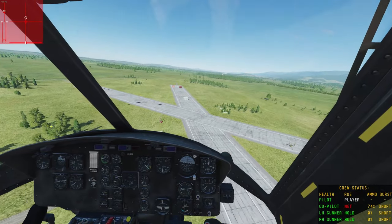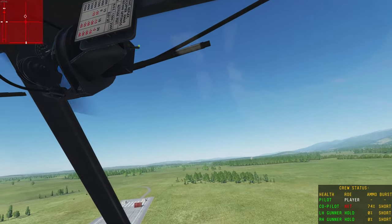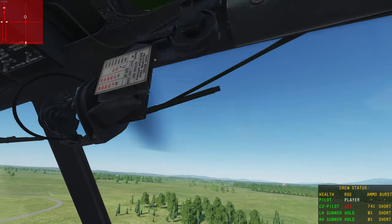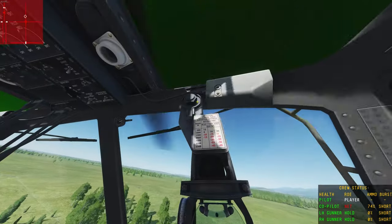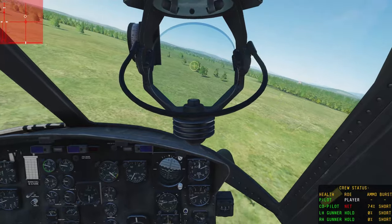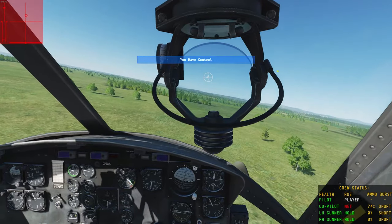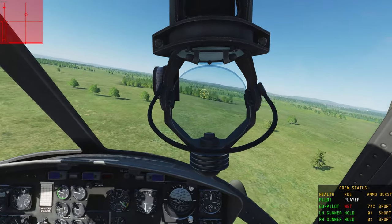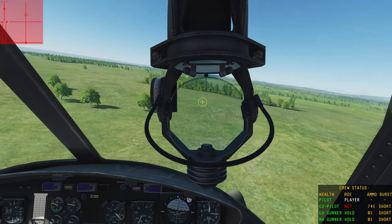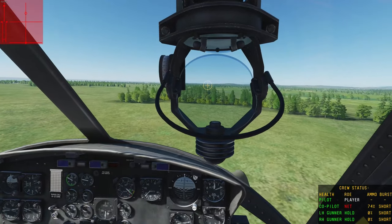Lean forward and look behind the sight — there should be a switch. Flip that on. And I think the default key for the sight is Right Control M. I just manually pressed up pilot sight — arm, safety. Okay, take control. And you have control. I'll check if my thing is default bound. I have rocket selected and I can turn the master arm to hot whenever you're ready.